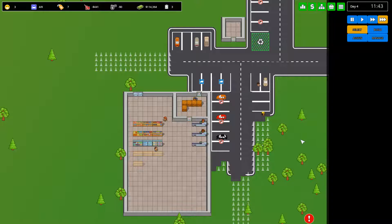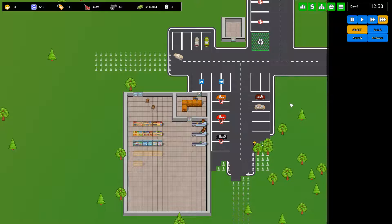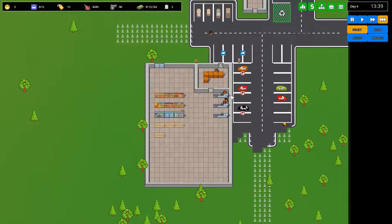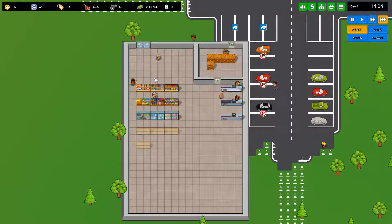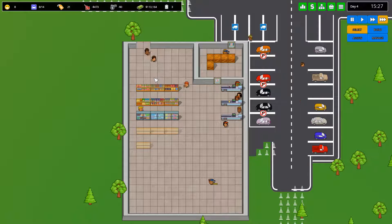We've now got ten parking spaces — it's getting there. Already quite the popular store. Customers will line up, pick one thing that they need, then go to the checkout. It's a bit weird — normally when people shop they get more than one item, but for some reason the game only simulates them buying one item. It's fine though.